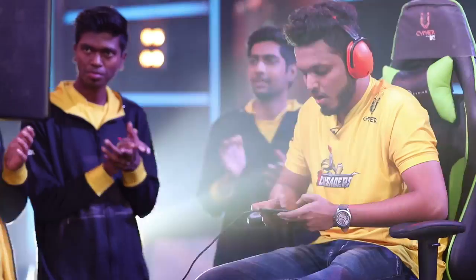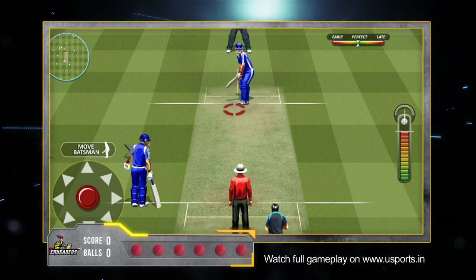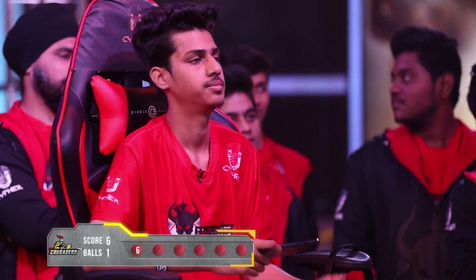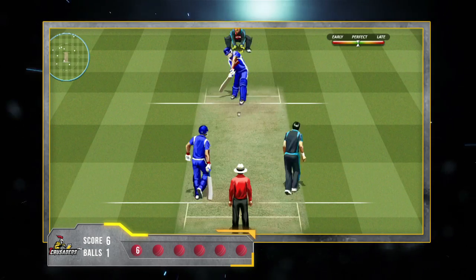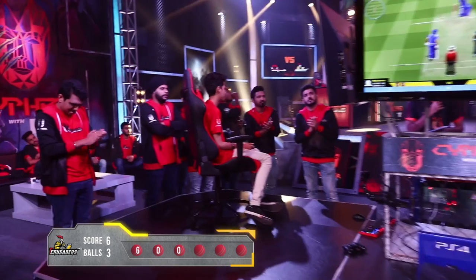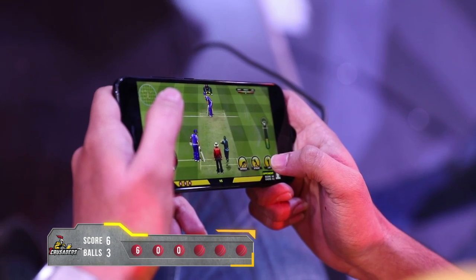It's gonna be Killer B from the Crusaders to bat first. First ball coming in for the Crusaders and that's a huge hit — it's going for a 6. Second ball comes in and he missed it. Third ball for the Crusaders and he missed another one. Three balls, six runs. Fourth ball for the Crusaders and that's a whack towards the boundary — it's going for a 6.